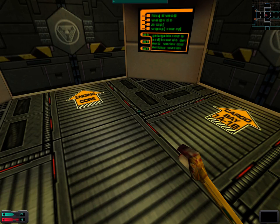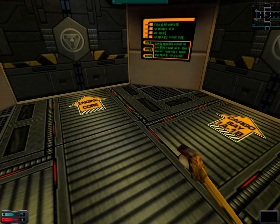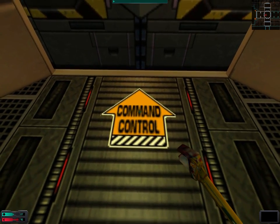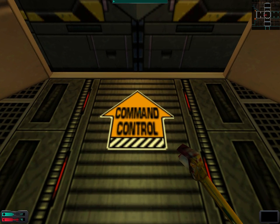Welcome back folks, welcome back to System Shock 2. When we last left off, we went to Command Control and hacked the security system in order to hack two security turrets. One of those security turrets was unfortunately already destroyed.